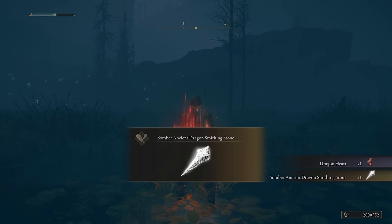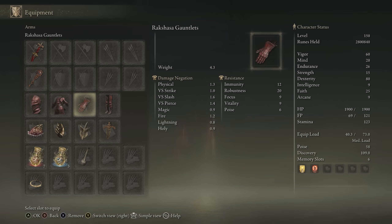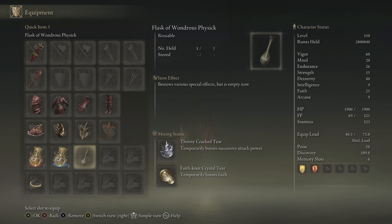To clarify, I meant Slash against dragons — typically they're fairly resistant. We have the Dancing Blade of Rana, preferably plus 10. We have any seal for buffs. We're using the Rakshasa set for extra damage. We have the Shard of Alexander, Millicent's Prosthesis, Winged Sword Insignia or Rotten Winged Sword Insignia if you have it, Ritual Sword Talisman, the Thorny Tear, and Faith Tear as well.